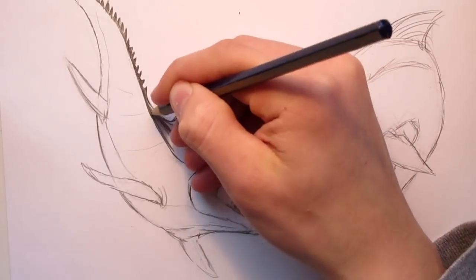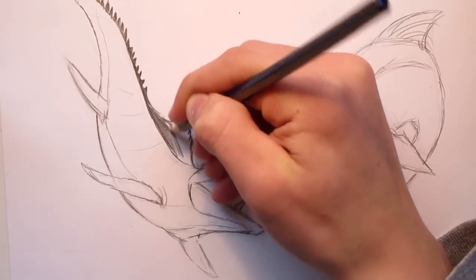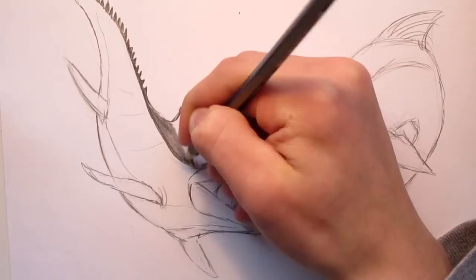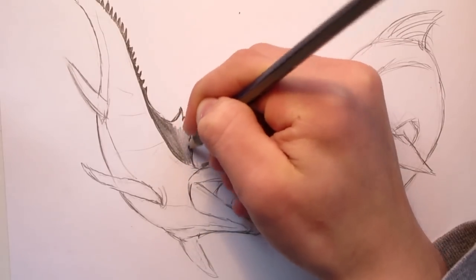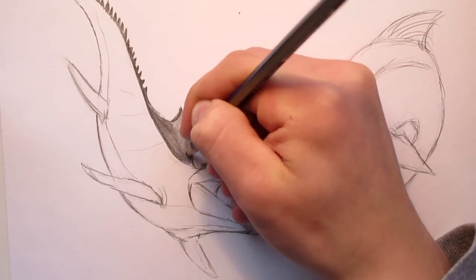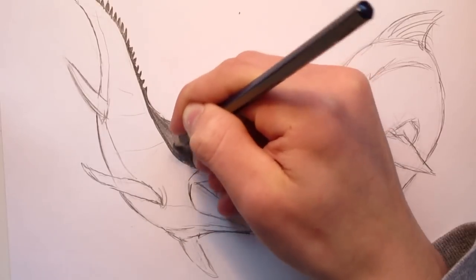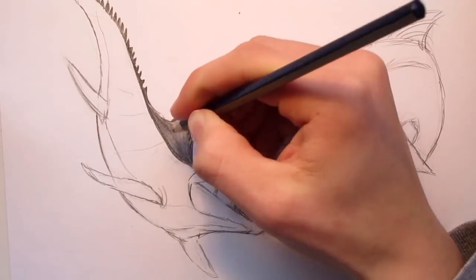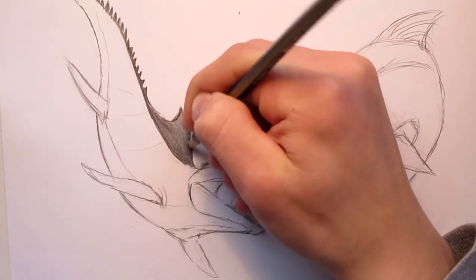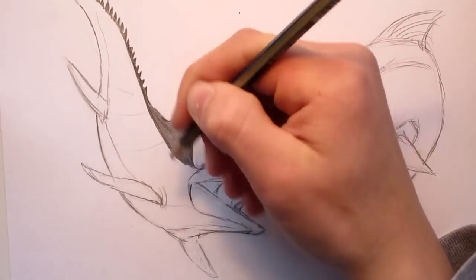I'm going to color this thing in here — the dorsal fin, or more like the dorsal spike. This paper is really flat, it has like no grip to it — not like watercolor paper. I like using watercolor paper a lot because it gives it more of a surreal, rougher look. So this paper is really flat, so you really have to press hard with your pencil.